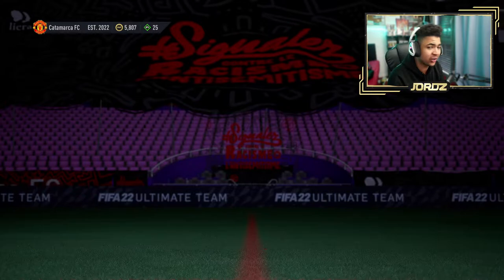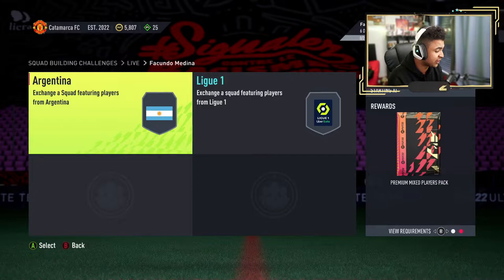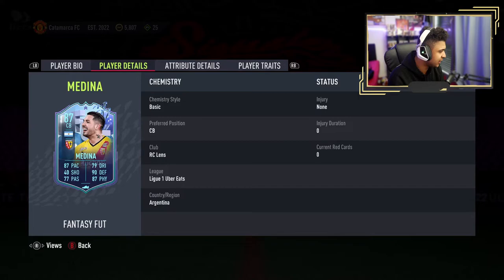It's not the greatest player SBC card, but let's have a look at the two segments. Argentina players minimum 1, 85 rated, 75 chem for a premium mixed players pack — overrated already. 86 league, 65 chem for a rare mixed players pack — overpriced SBC in my opinion. This can set you back over 200k. Would you guys pay 200k for this card if it was on the market? I don't think so. I certainly wouldn't.